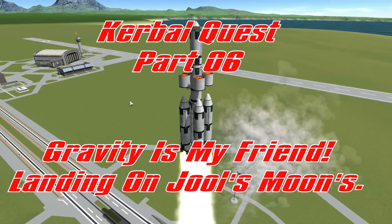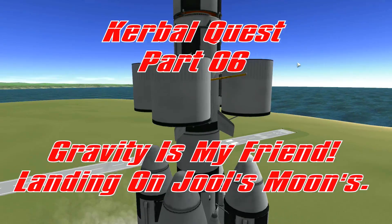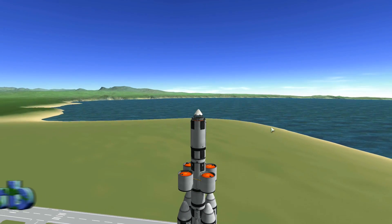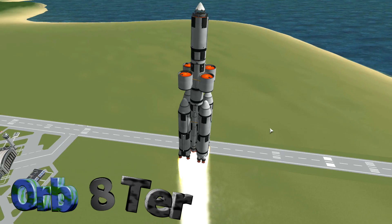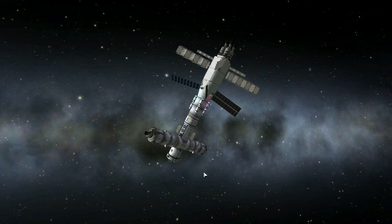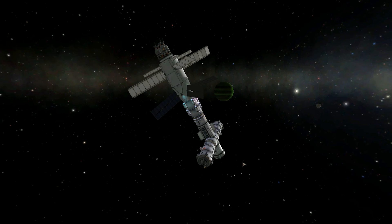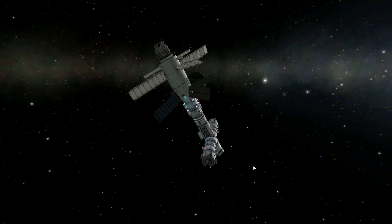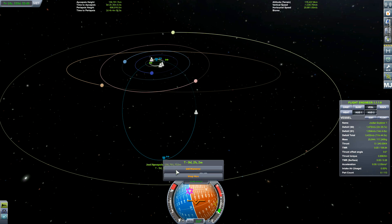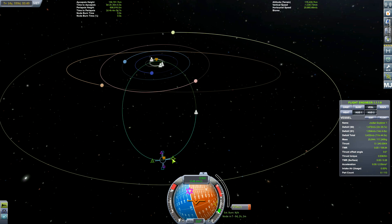Hello guys, I'm Orbator and welcome back to Kerbal Quest part six - gravity is my friend - and landing on Jool's moons. But first I want to redo my mission to get a fuel tank in orbit around Jool, because it failed last time. I tried to use gravity aerobraking through Jool's atmosphere, but we'll get to that. We've got over a year before that gets there.